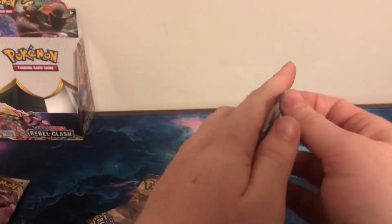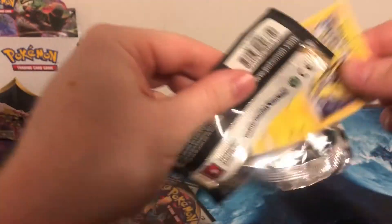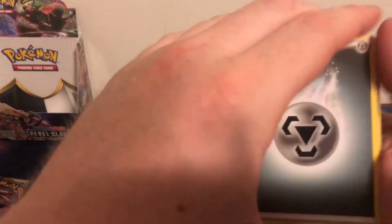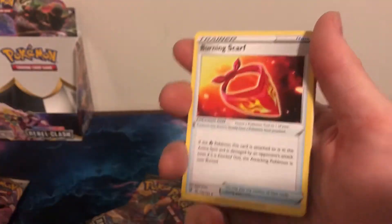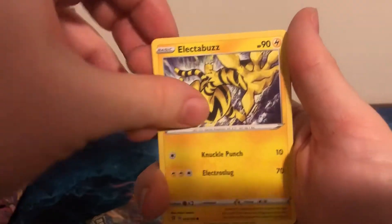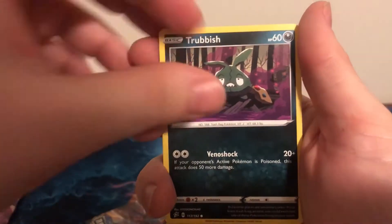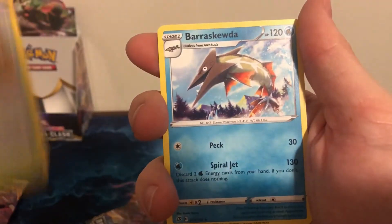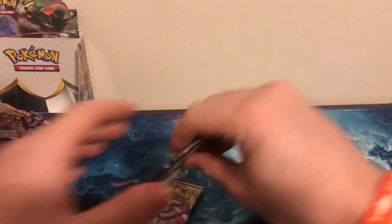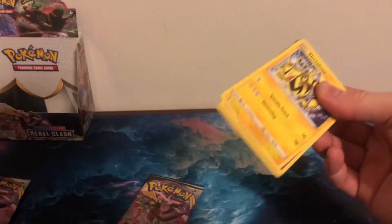Honestly guys, this box has really put out a lot of good cards already, so I am not expecting anything nuts right now. I mean I pulled a lot out of this box — tons of V cards, a couple V Maxes, I pulled the shiny card, the rainbow rare. So does this box have anything left to give us? We shall see. Trubbish — it has Trubbish in it. Training Court, Barraskewda. Three packs with no holo or anything because we pulled the best stuff too early.